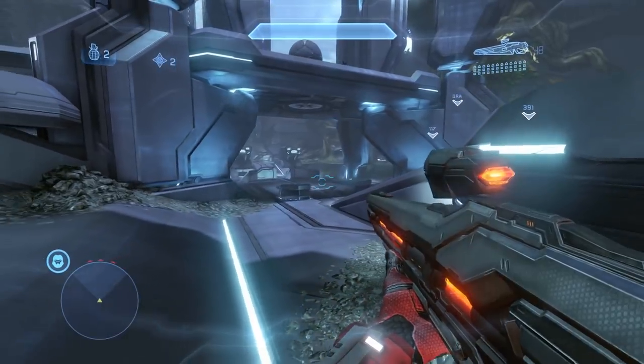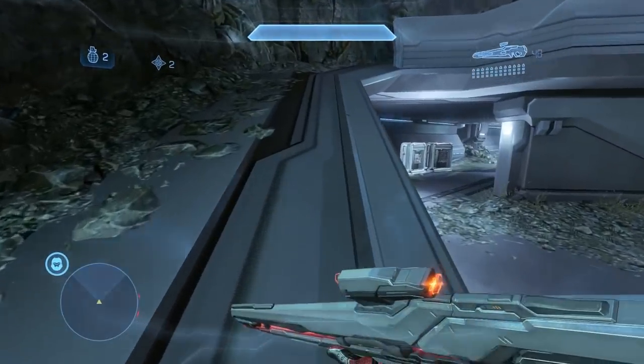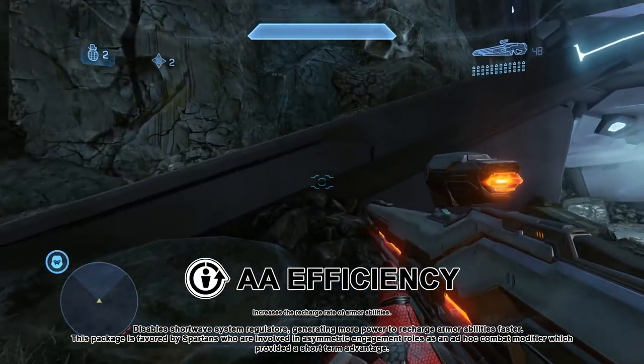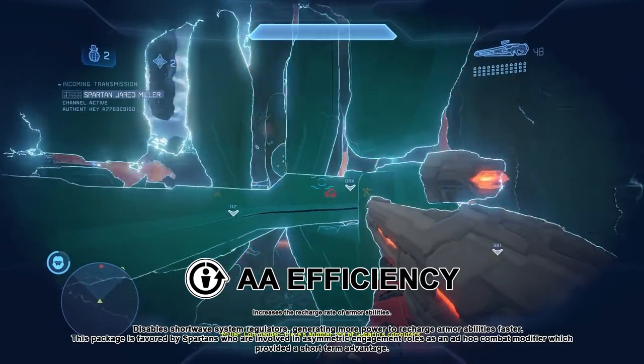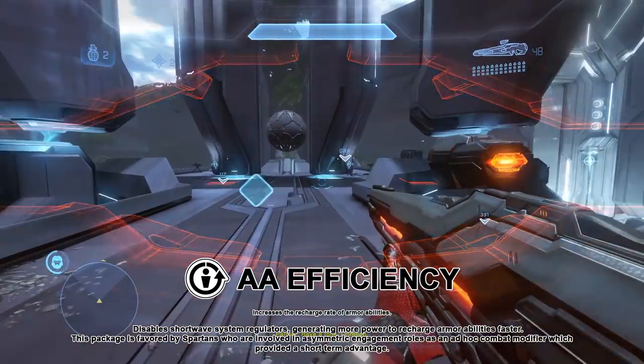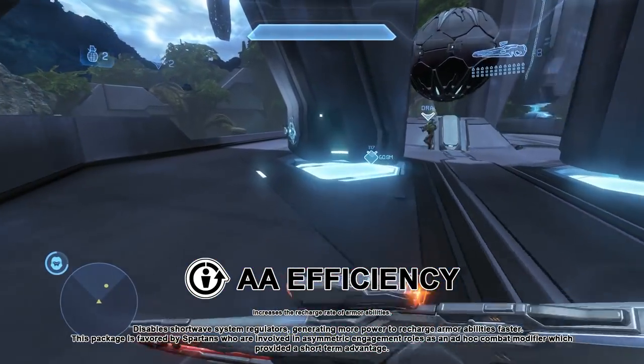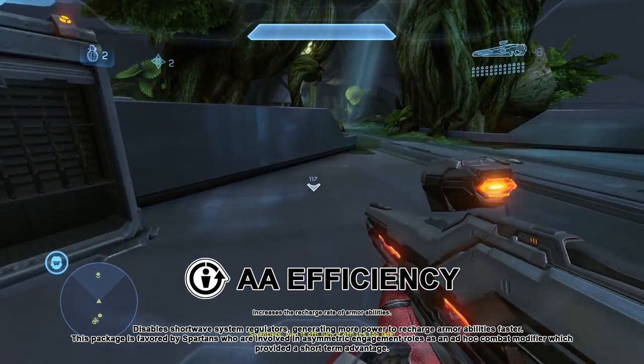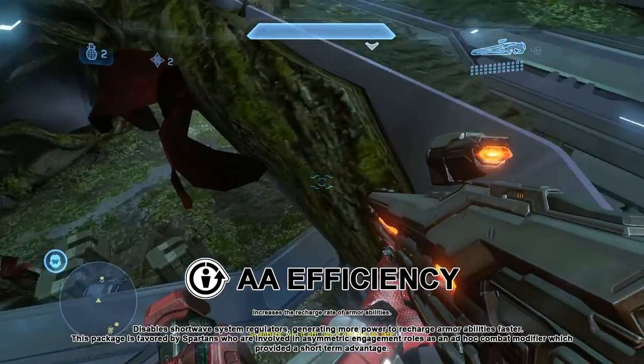AA Efficiency: by disabling shortwave system regulators, more power can be generated to recharge armor abilities faster. This package is favored by Spartans involved in asymmetric engagement roles as an ad hoc combat modifier which provides a short-term advantage.